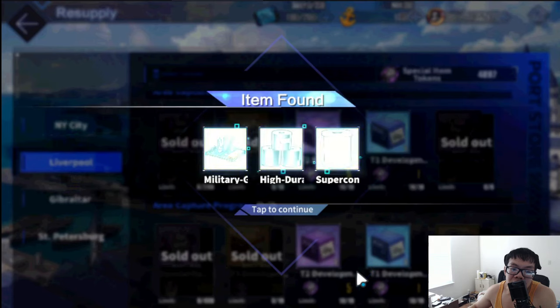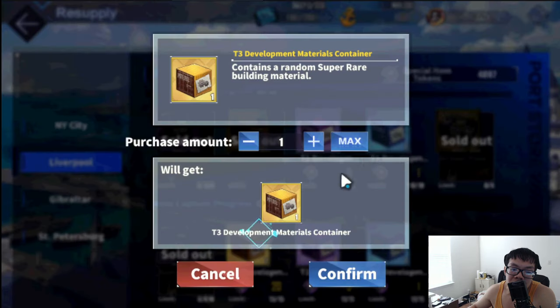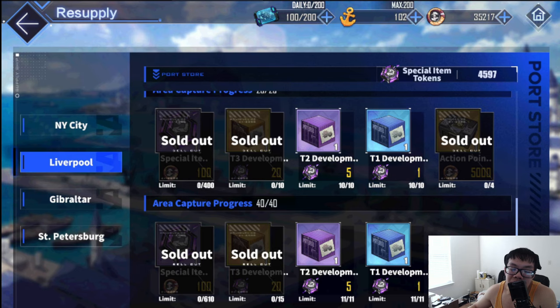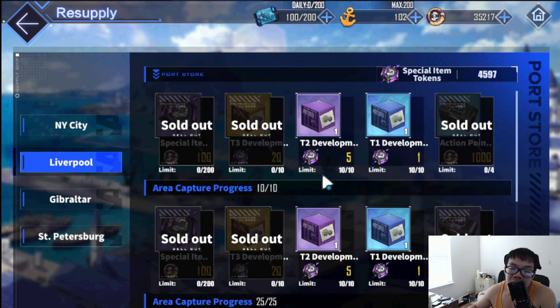For tier threes you're going to need a lot — especially circuit boards, you'll need a lot of those. I'd highly recommend picking these up. You can leave the other ones though. I might pick them up since I'm spending my special tokens anyway, but you don't have to — you get a lot just from farming normal maps.